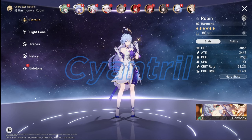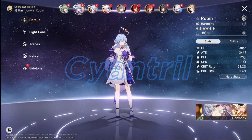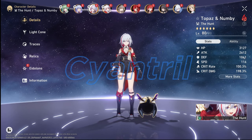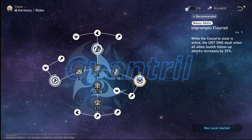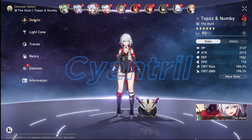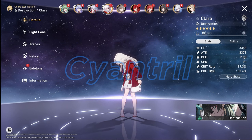For our two main showcase characters, unlike most light cone videos where I focus on one character, Harmony units' benefit comes from a team composition, so we're going to be looking at team damage. Gun number one is going to be Topaz and Numbi. The reason for bringing her is because she's a follow-up attack unit — one of Robin's abilities in her traces is that she gives a boost to follow-up attacks. Topaz can also do follow-up attacks on her basic attack as well, giving a little bit of flexibility.